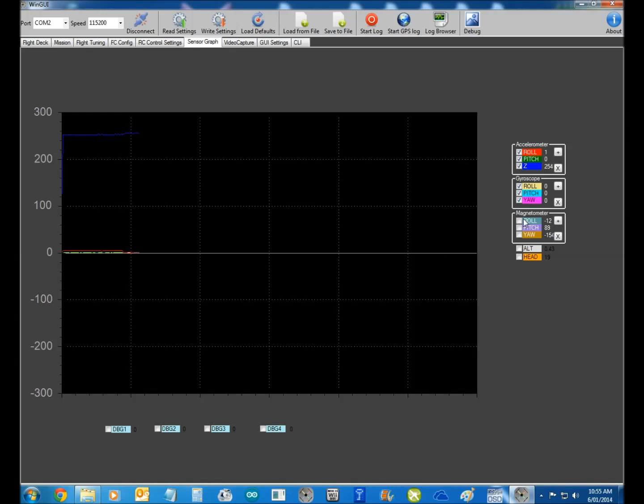Sensor graph in here — you've got all your sensors for your copter. That's the one you want to have. Make sure that your accelerometers are all 0, 0 and 256 or 253. And basically that's about it.